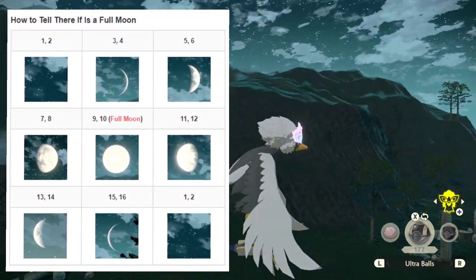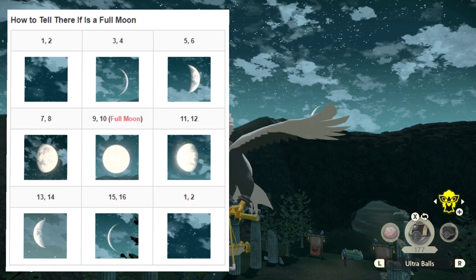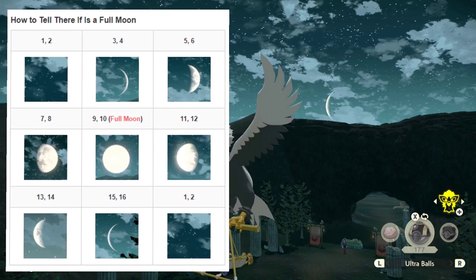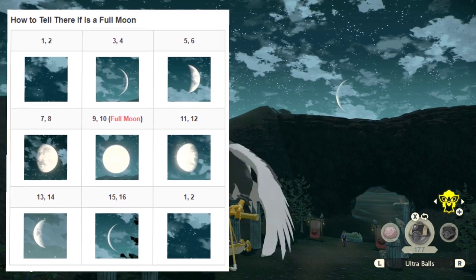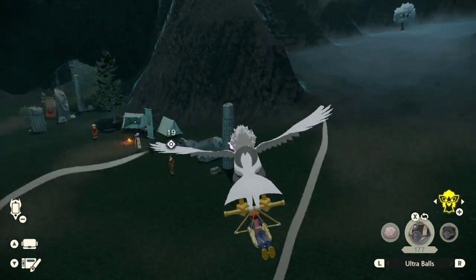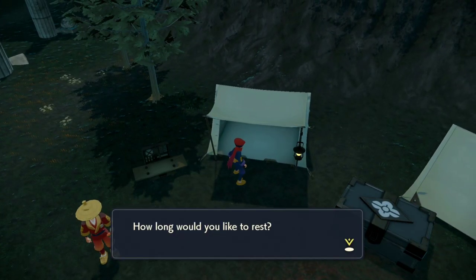On screen I've got the cycle of moons in Pokemon Legends Arceus. All you have to do is identify where you are in the cycle, and then you can mathematically figure out how many times you need to rest until the full moon. I'm on number 15 or 16, meaning that mathematically I have to rest 10 times to get to a full moon. This method is foolproof — I think it's the best way to tell if there's a full moon, aside from the Peat Block and Ursaring method, but it can be really difficult to get a Peat Block if you don't have one.